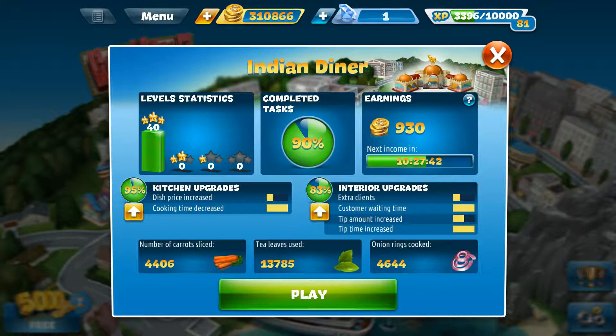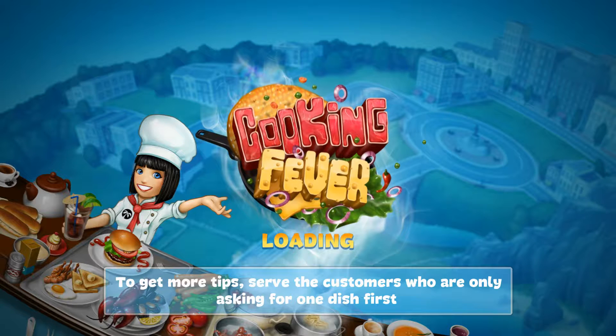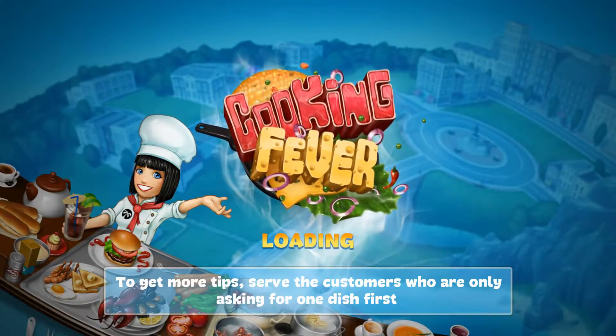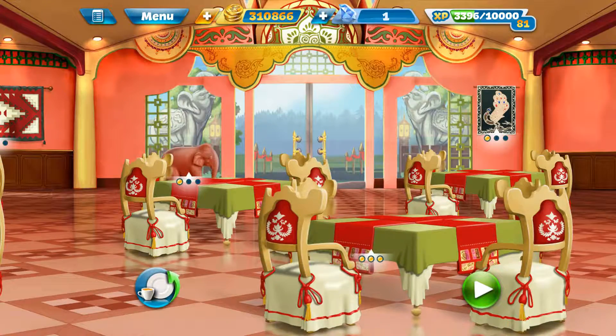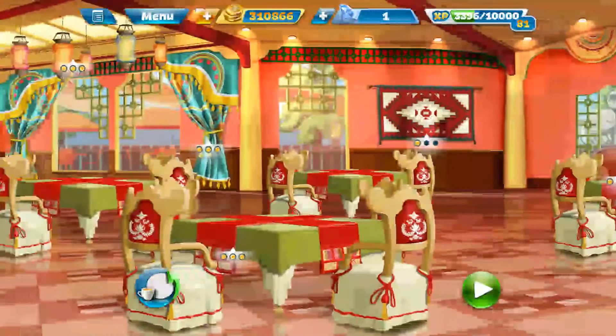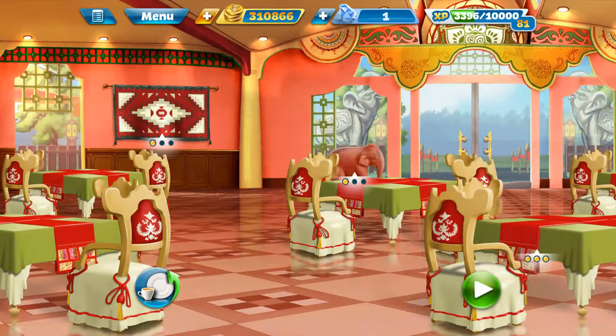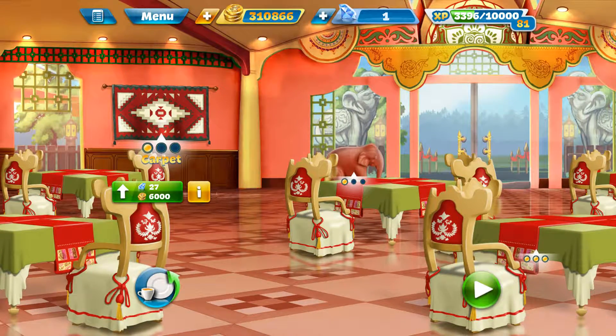So as you can see, I've upgraded 95% on my kitchen upgrades and 83% on my interior upgrades. Now with the interior, another thing about the Indian restaurant is the cost of upgrading is just expensive as well - you have to use so many gems. The things I have left that I didn't upgrade: this carpet on the wall costs 27 gems.